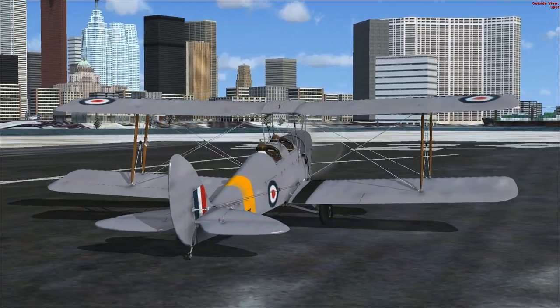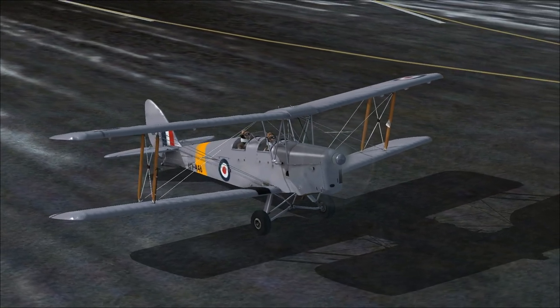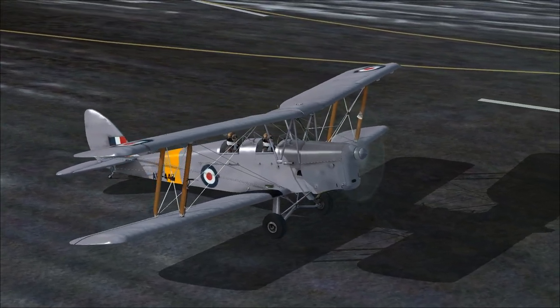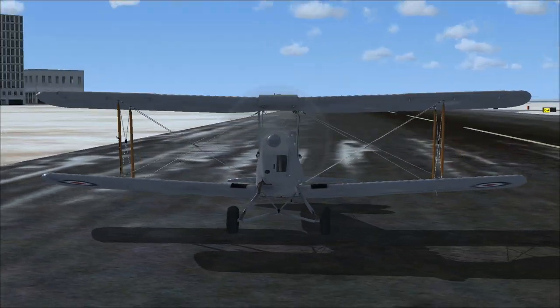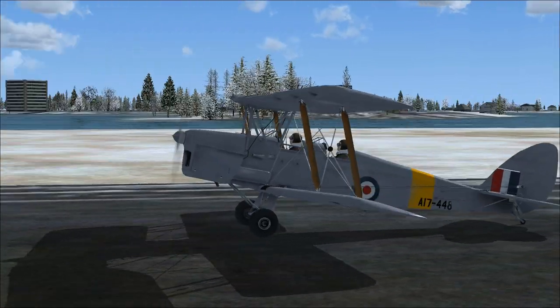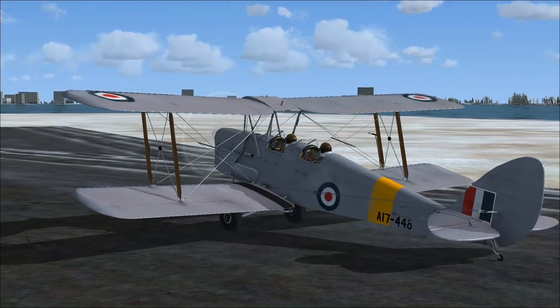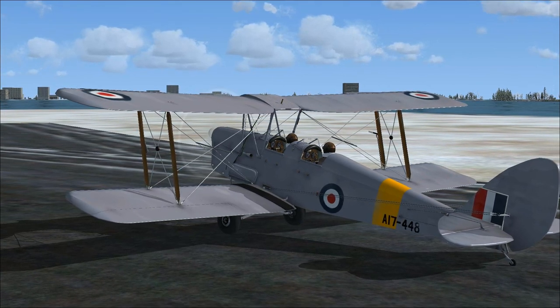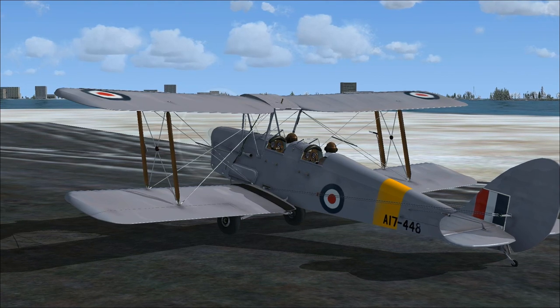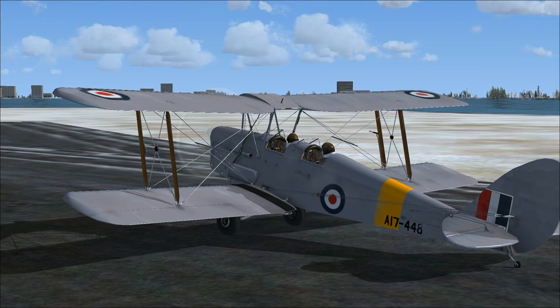This is a neat plane. I like this plane. Whoever asked me to do the Tiger Moth, I'm glad you did, because I found this plane and it's really neat — it'll probably be hanging out in my hangar. So this is the Tiger Moth. The link is in the description. It's an executable, so it installs itself. You get multiple aircraft with this mod. Until next time, it's been Derek Tebbers with your Flight Simulator X Mod Spotlight.